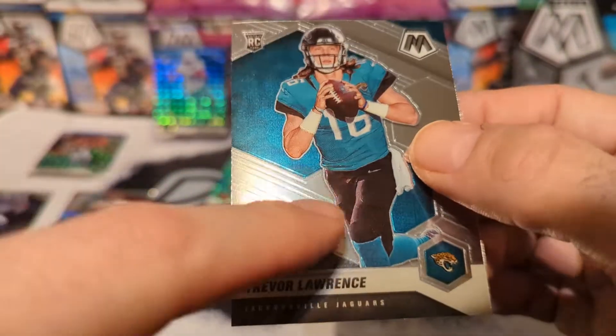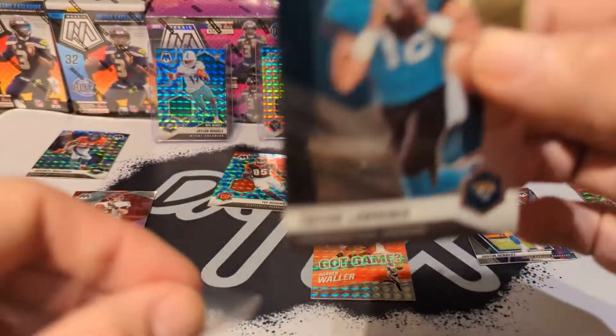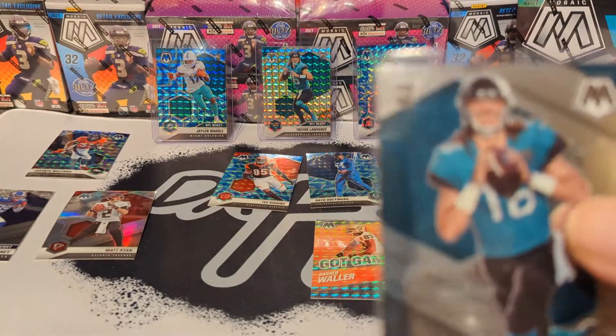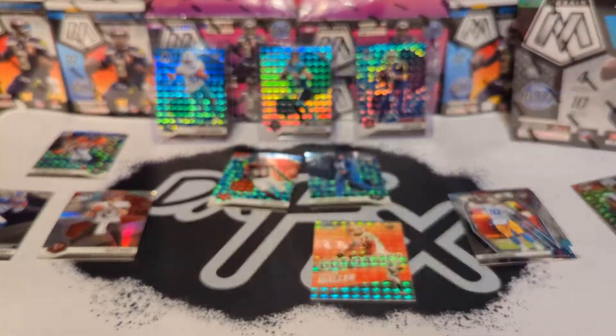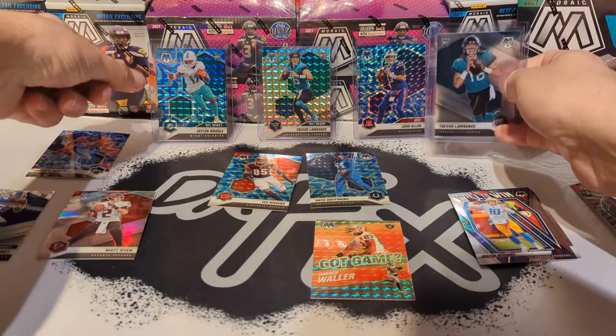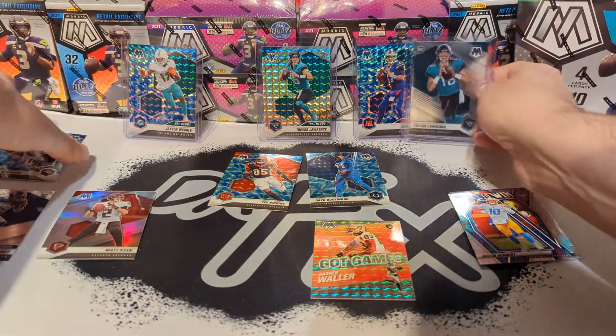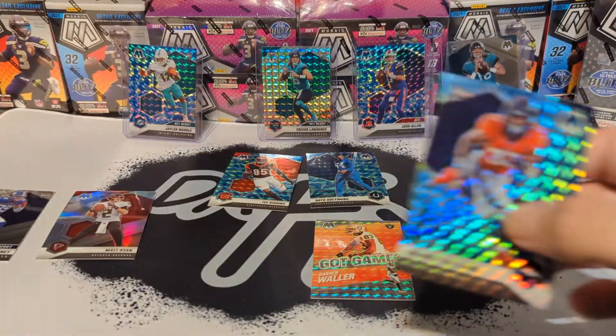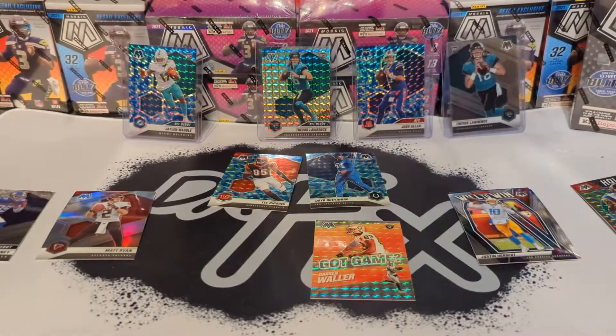Got a bit of damage to it — looks like, unless that's just card dust. I don't know. It's been a pretty good mega, what do you guys think? We got a couple of Trevor Lawrence's, we got this Javonte Williams — should be throwing him up there too. Bring some more good luck, that's a nice looking Javonte Williams. I like this product, mosaic — I do like the mega box format.